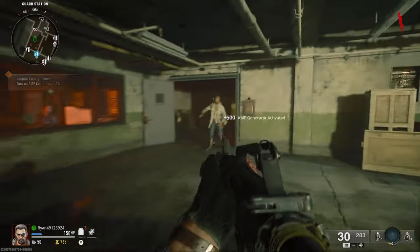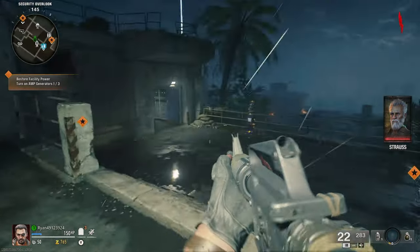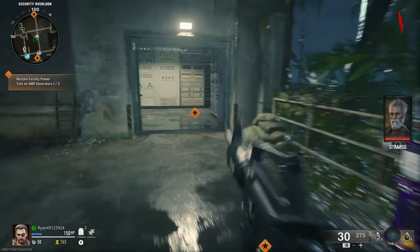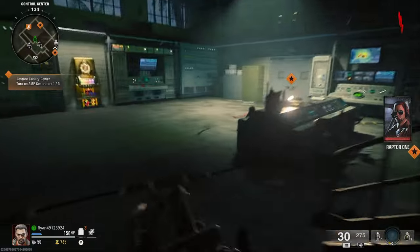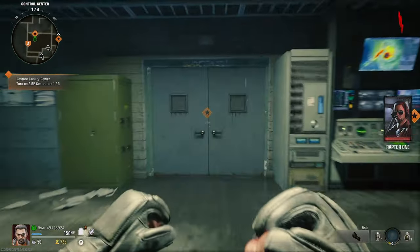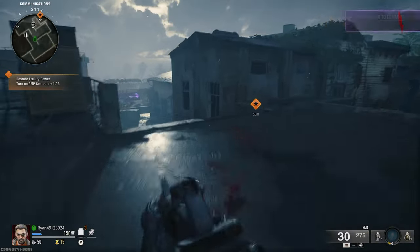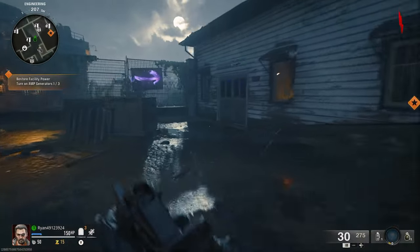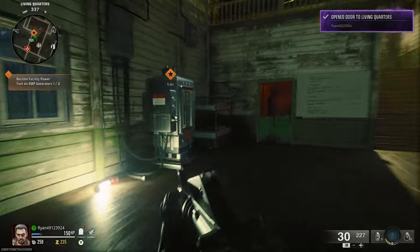One of the generators is right in the spawn room. After that, head down here — there are two orange indicators, but don't be confused. Turn to the left: one indicator shows which door you need to open, and the other is the official generator location. Go through this door and run all the way down the stairs to the bottom, then open the door there.